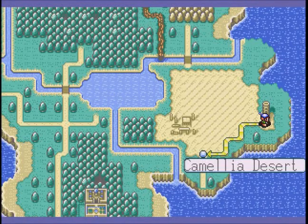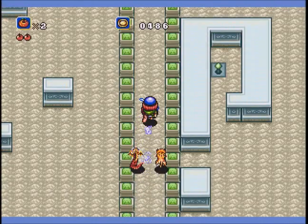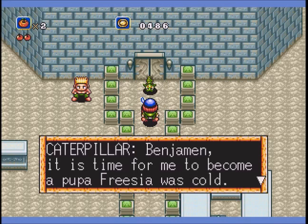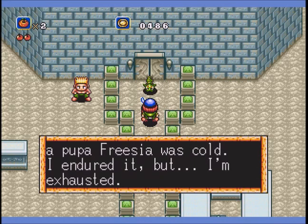Today we're heading back to the Tower of Babel. Now that we've got the seeds, hopefully we can continue our quest to find the fortune teller. What she's doing up there is anyone's guess — what's up there is anyone's guess. And the caterpillar will not be coming with us.